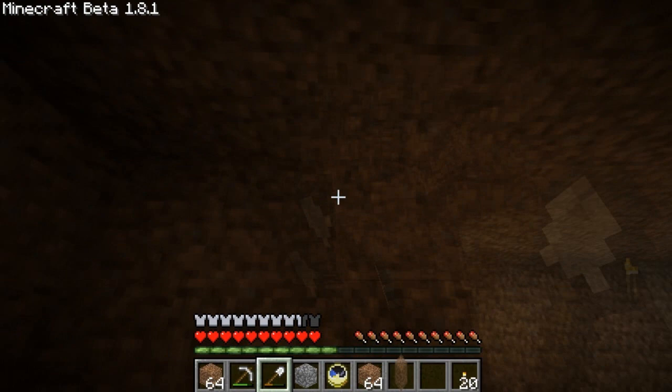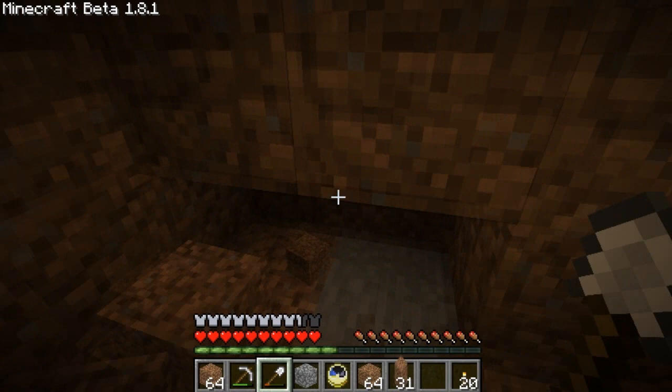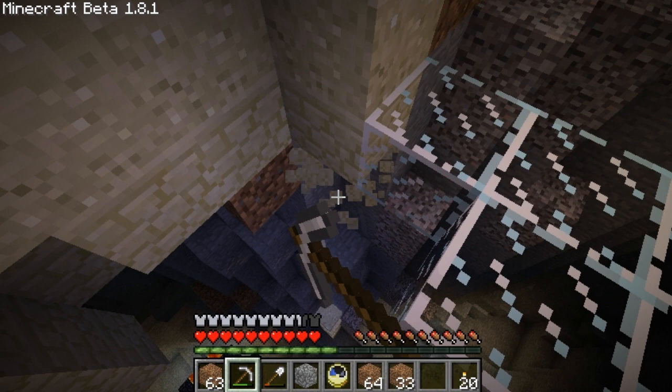I'll use the click and release method to burn through this stuff faster. There we go. Fill that in. Have almost a nice square here, I just need to get rid of this stuff. Illuminate the entire cave, make sure to block that off. Don't want that moonlight coming in.